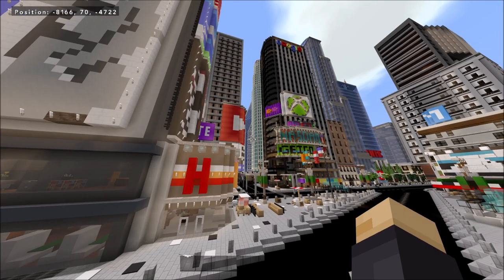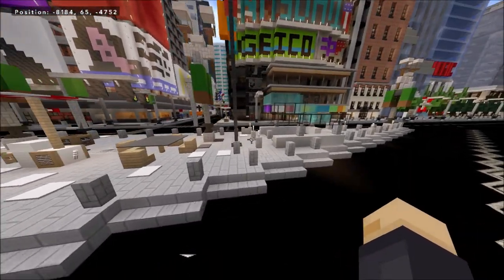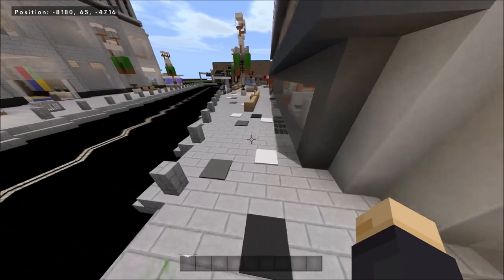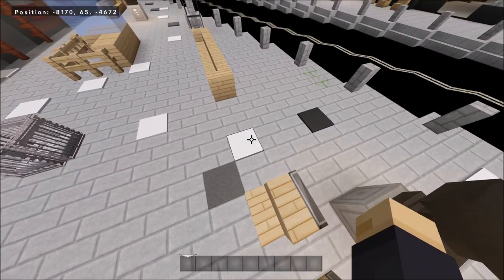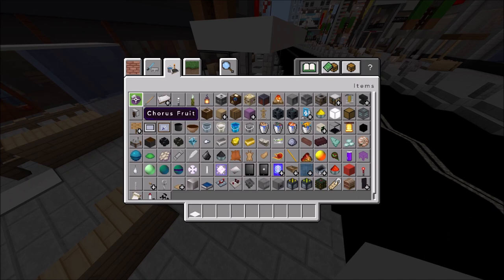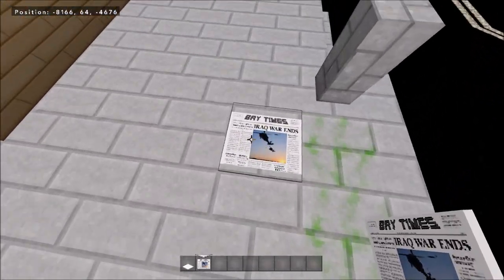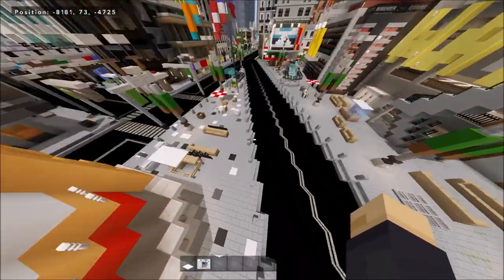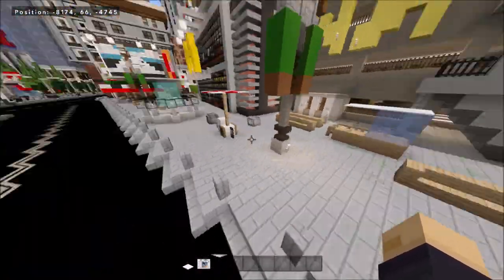Let's get started right down here — I have Times Square. In real life, Times Square isn't clean; New York in general is pretty dirty. You can see we have a little bit of stuff scattered around, supposed to be trash and newspapers. Before I had this texture pack it was just regular carpet, but I added a newspaper block. You can see it here under the railroads — just a little bit of trash scattered around to give it some immersion.